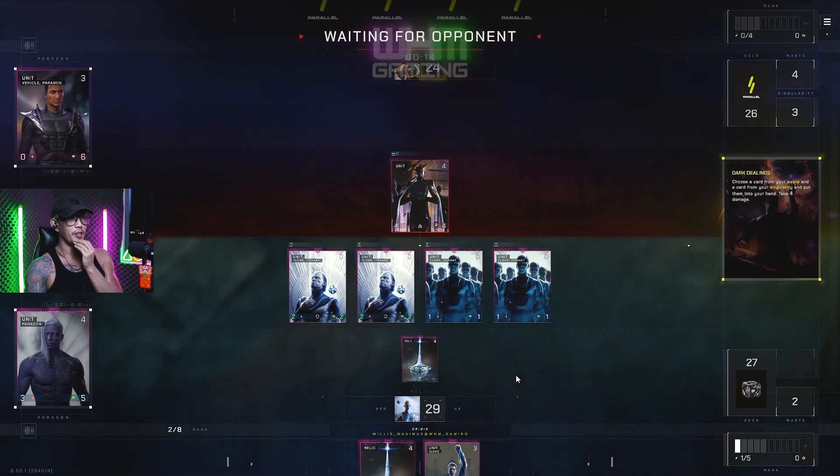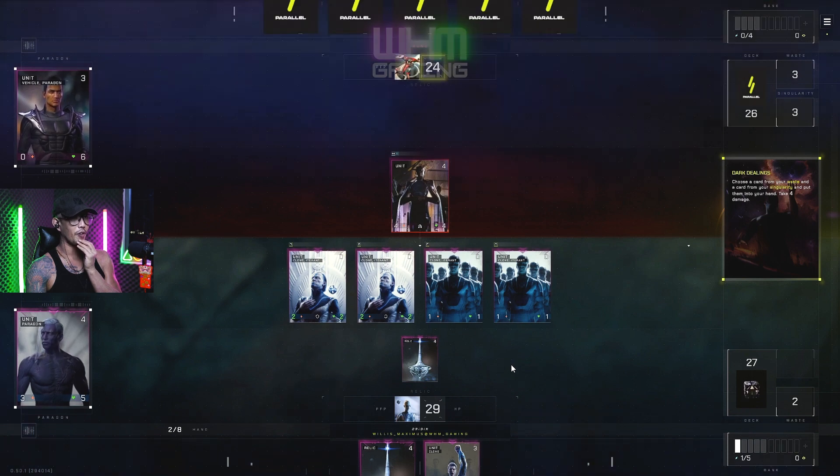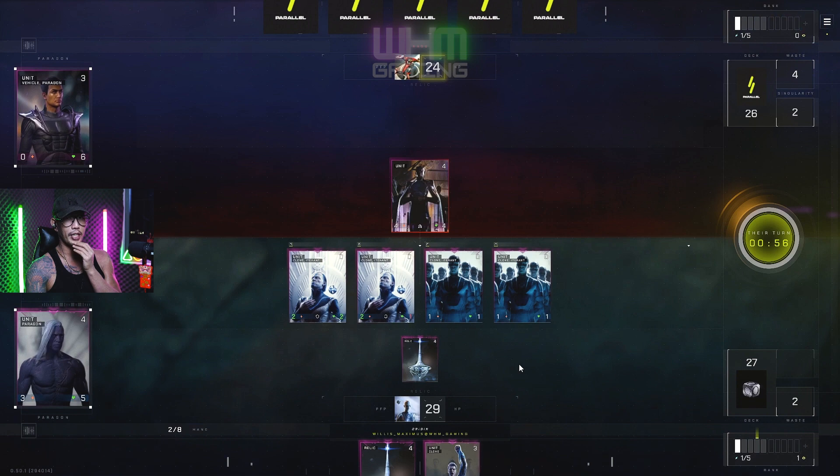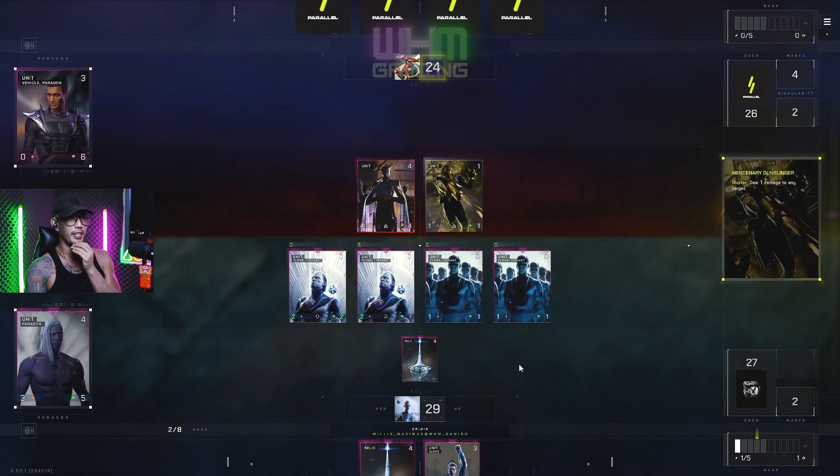What's shroud gonna do? He wastes all singularity. He's on four energy at the moment, he's probably got the shadow realm card. I gotta take this guy out — he's on 24 health. I really need to get my clones, get my volume of clones, and start doing a ton of damage. Got muster one, god damn it.